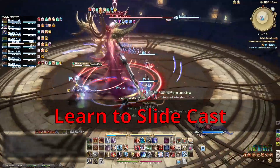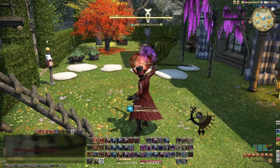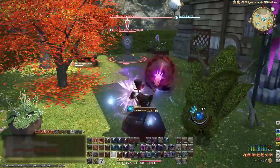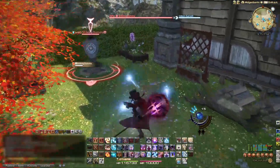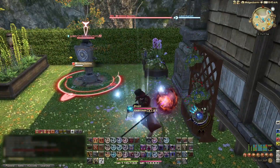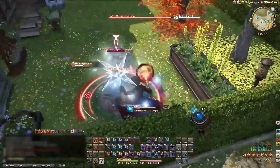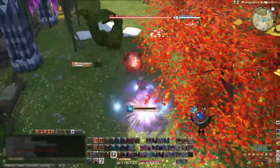If you're playing a caster job, learn to slide cast. You do not need to wait till the cast bar finishes to be able to move as a magical DPS or a healer. It kind of depends on your connection, but I can safely start moving at about 0.5 seconds and the spell will still go off. You should be using this to preposition yourself for mechanics before they go off, or if your movement skills just aren't ready yet. You'll have to practice slide casting yourself and learn when you can move.